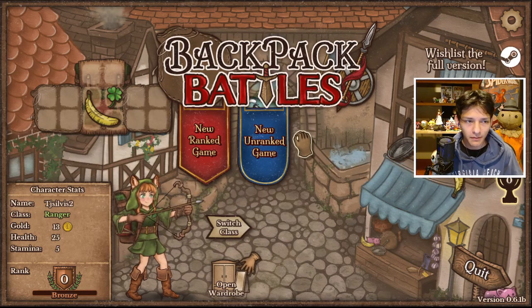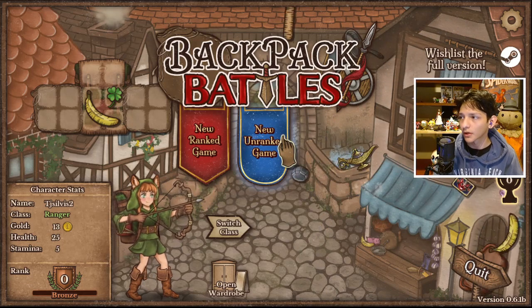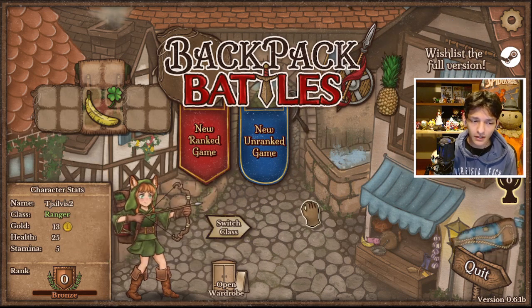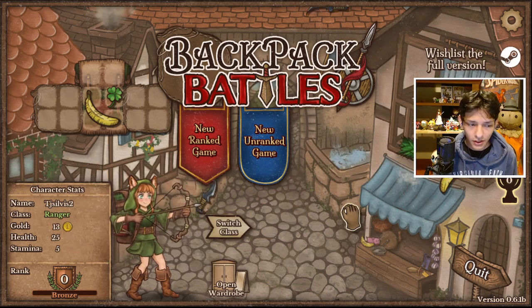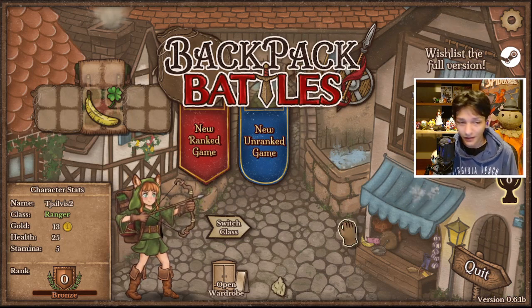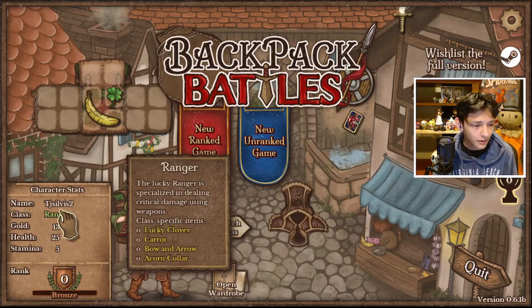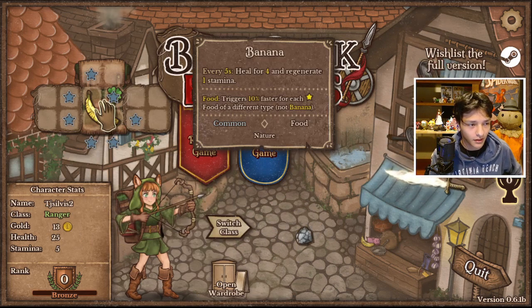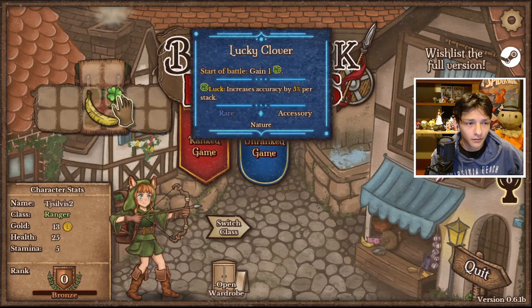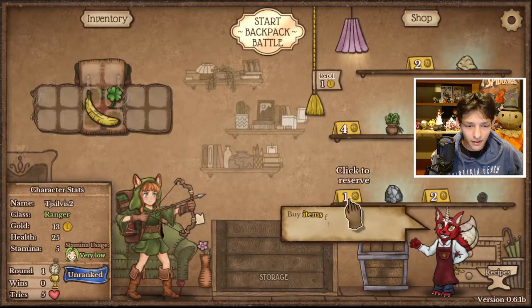Hello, welcome to Backpack Battles - everybody's been playing this game. It's like a mix between Backpack Hero and Super Auto Pets, from what I've heard. I don't know a damn thing about this, I've been keeping myself completely blind. There are classes apparently - the Lucky Ranger is specialized in dealing critical damage. I start with a banana, every five seconds I heal for four. Lucky Clover: start a battle, gain one luck which increases accuracy. This is too much, let's just hit an unranked game.